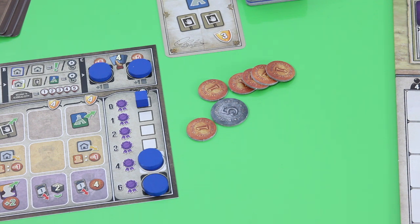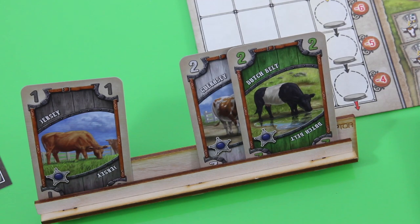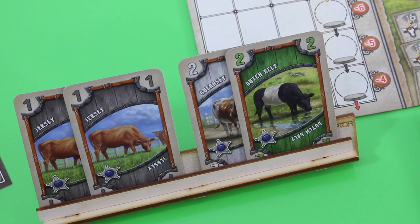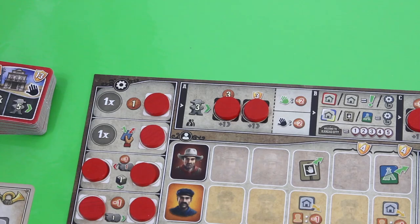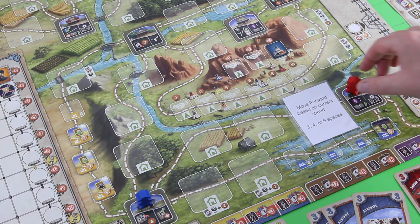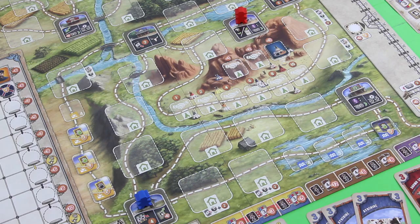I'll skip the second action and end my turn by drawing up to my hand size of four. One jersey, another jersey - not a good redraw. We're still relatively early on the trail to Kansas City so there should still be a way to get rid of one of those cards. Back to Briscoe - his card says move forward based on current speed, which is three. He will simply move three spaces forward. He didn't do anything bad to us this time.